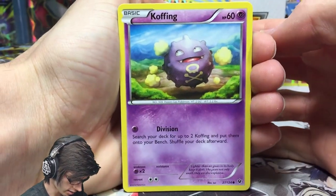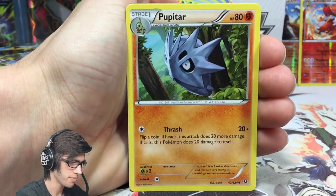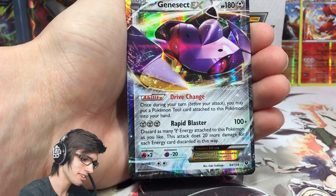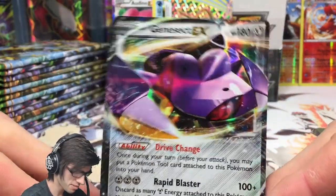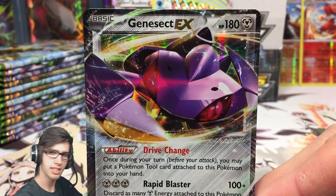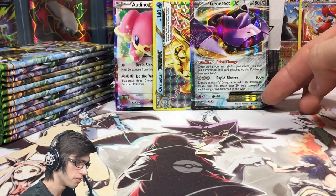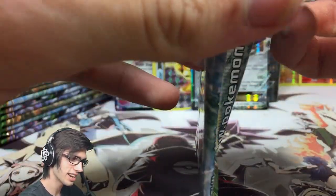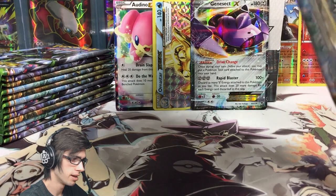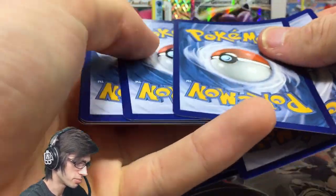We've got a Koffing with Devolution, Snivy, Diglett, Seel, Fennekin, Wormadam, Pupitar, Dewgong, a Team Rocket's Handiwork reverse, and a Genesect EX. I was actually looking forward to seeing this card — it was my MVP of the pre-release with 180 HP, Drive Change, and Rapid Blaster. Nobody at the pre-release pulled this card, so it's nice to finally get my hands on it. Rapid Blaster was basically a one-hit KO for most things I went up against.